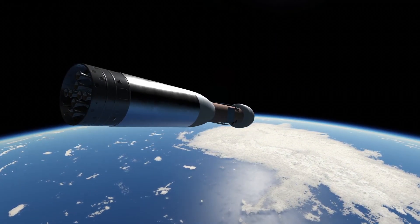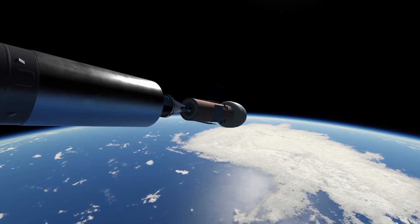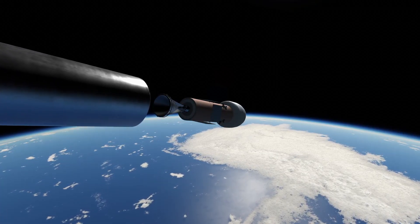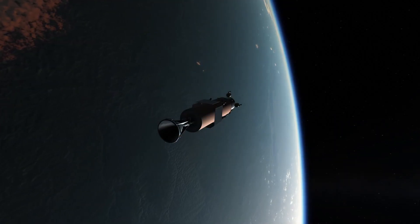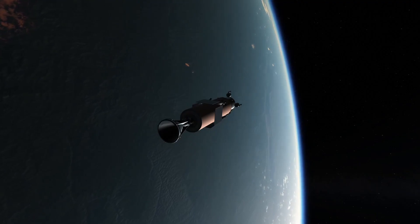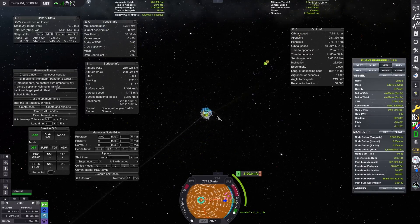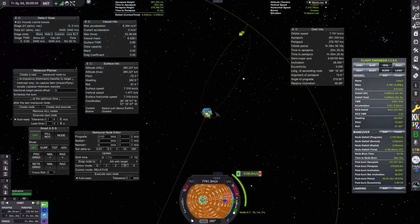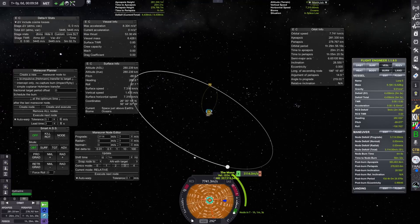Now that we completed the burn and are in orbit, we can finally get rid of that last stage and have only our lunar transfer stage left. We need to create a maneuver node at the ascending node to the moon so that we match the plane.